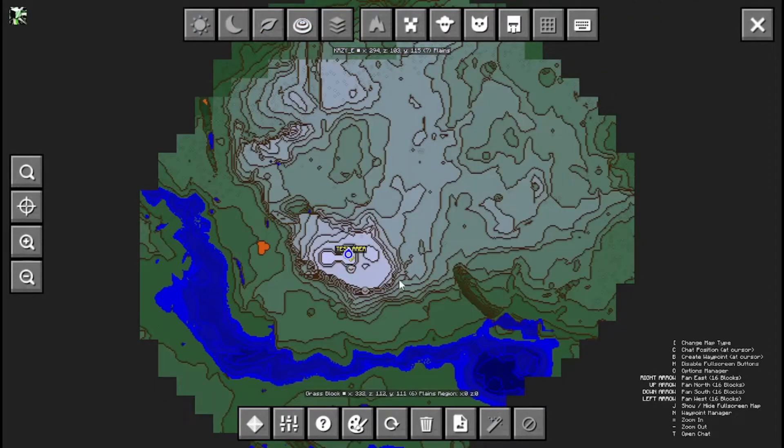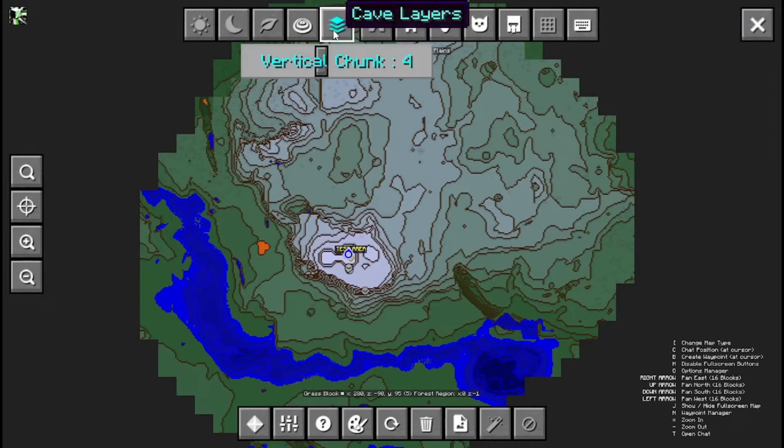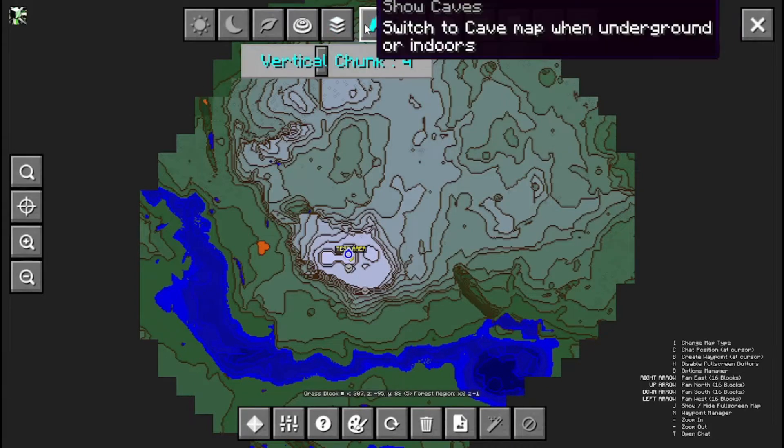Topography is basically like relief — if you don't know what that is, it's basically just terrain. This is higher so I'm on a mountain, so it's whiter. And the greener the grass, the lower the land. You can also go to cave layers, vertical chunks and stuff.